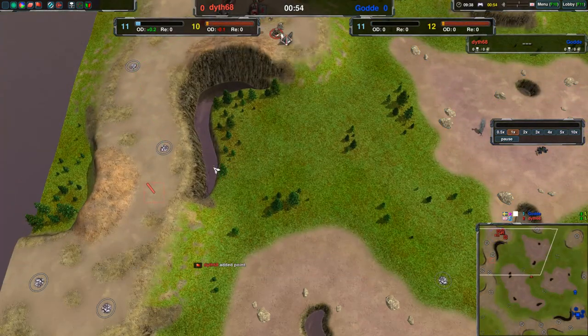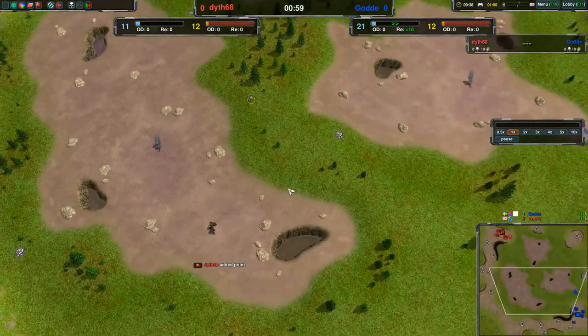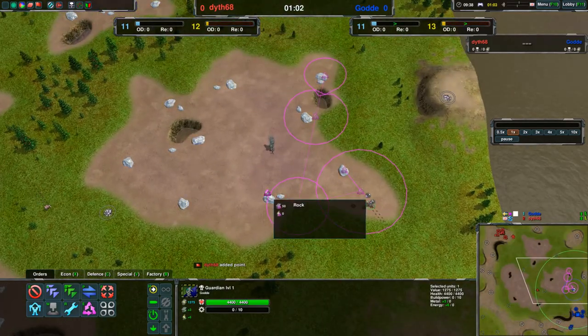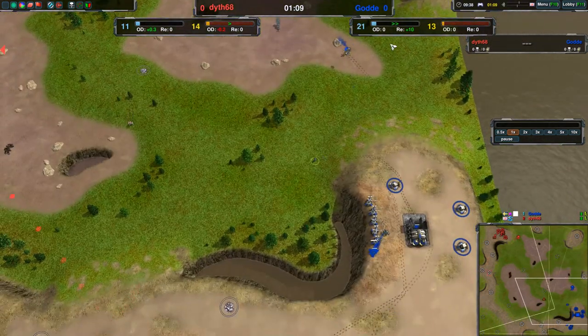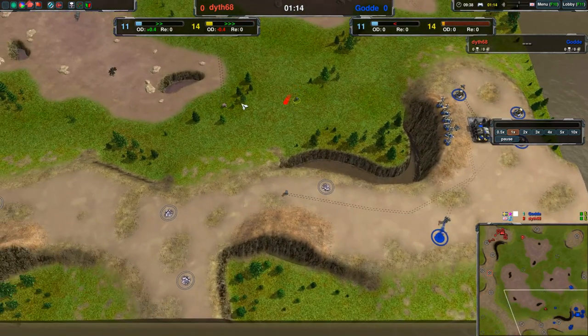I think that could be Dith telling himself he's going to get defenses up. Goddard is just going into reclaim over here and has already got the better economy — a little bit in energy and will also have better metal economy because of the reclaim, which Dith is only now starting to get.